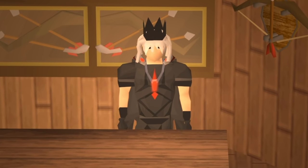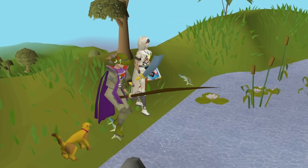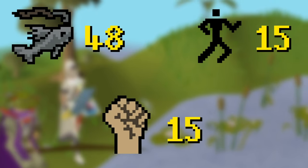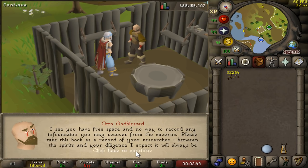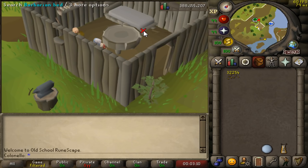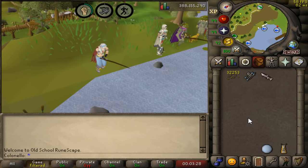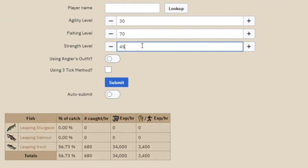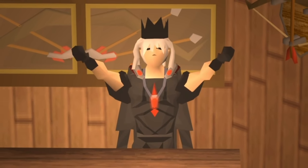Before I get to the actual training methods, there's one special method I want to talk about — it's so special that you don't have to actually train agility. At level 48 fishing, 15 agility, and 15 strength, you can start training Barbarian Fishing by speaking to Otto at Baxtorian Falls and doing a short tutorial. Just bring fishing bait or feathers with you, take the rod from under Otto's bed, and get fishing at the spots right next to his house. Every fish you catch there will give you a little agility and strength XP. XP rates per hour vary by how many fish you catch, so I'll link a wiki calculator in the description so you can see how much you could be earning at your current levels. Now, with all that out of the way, let's get to the actual training methods.